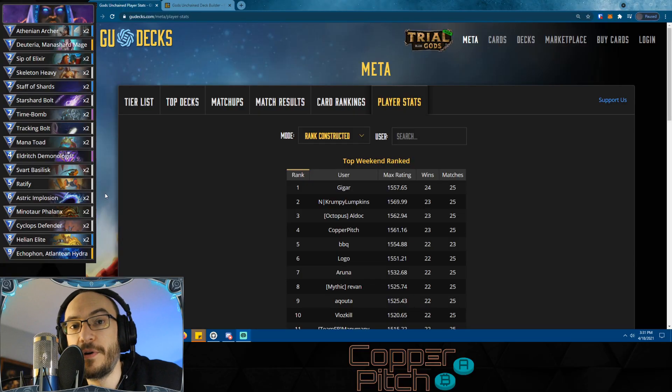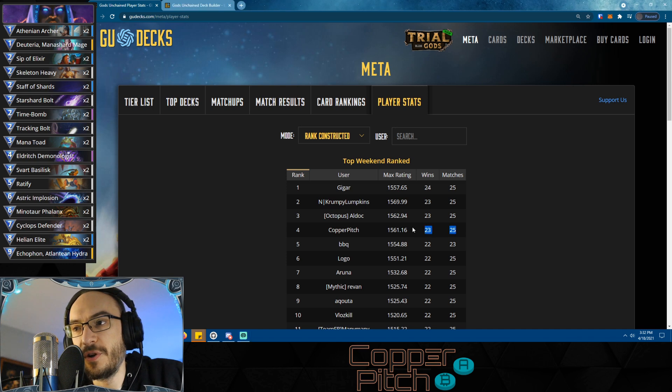What's up YouTube, back again for another Meta Monday where we take a look at the top ranked decks in Gods Unchained weekend ranked action. This weekend I went 23 out of 25 with Ramp Magic. A lot of you guys have requested in the comments that we do some magic but in a free-to-play style, so I remade the deck I used to go 23 out of 25 using only core cards.